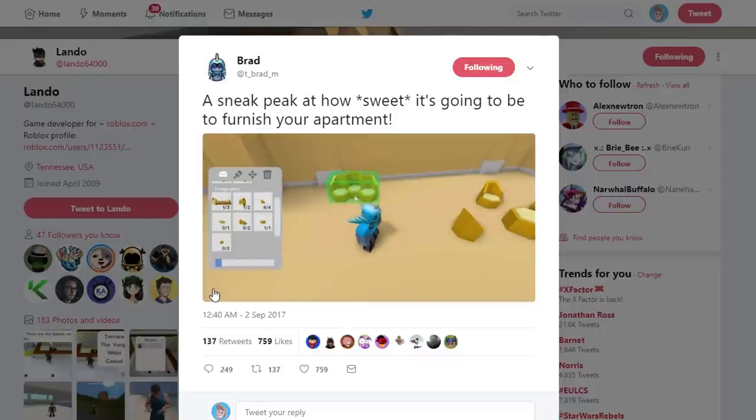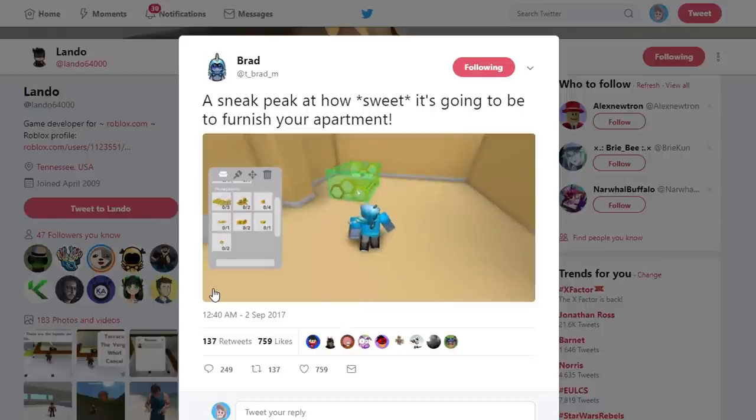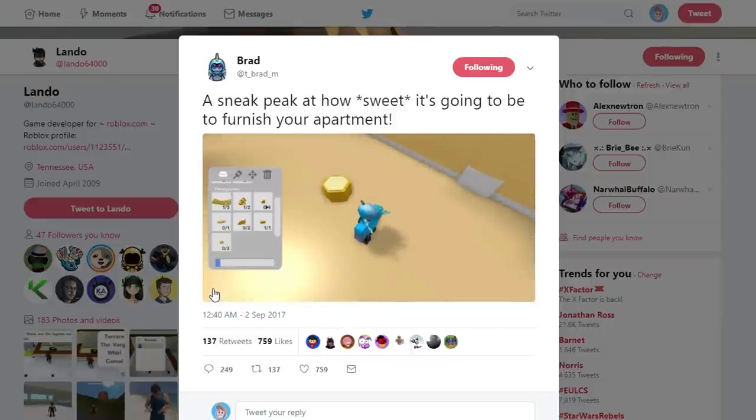We actually do have a couple more tweets from Lando himself giving us some more information. The first tweet says: there are three different buildings to buy rooms in, and three room designs per building, for a total of nine different rooms to choose from. It would be a shame if the honeycomb furniture was one of those designs where everything in the house was honeycomb, as opposed to having random designs all mixed in. I guess we've got to wait a little longer to actually see what that means.